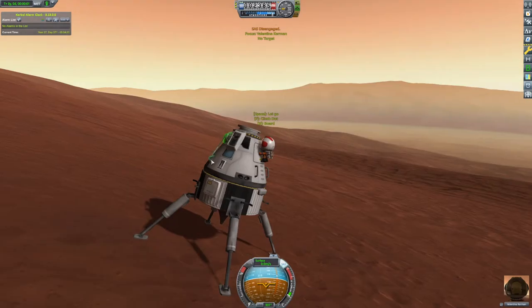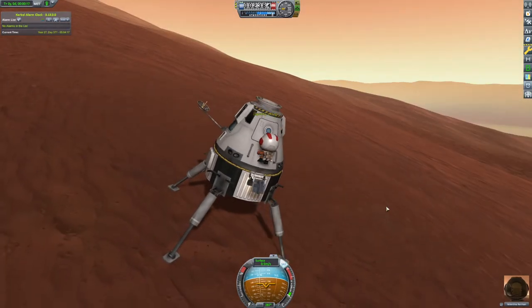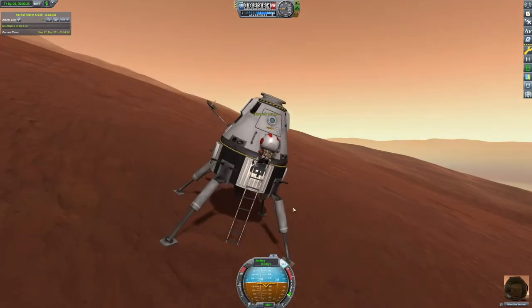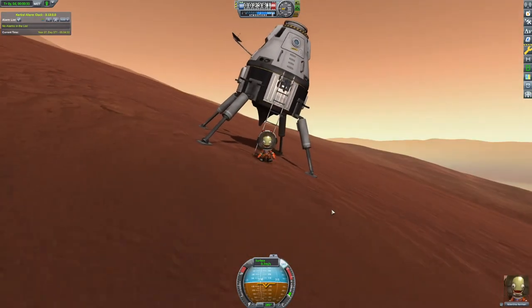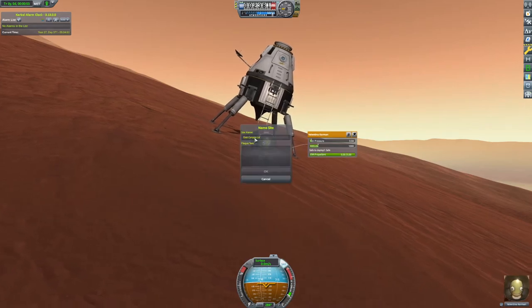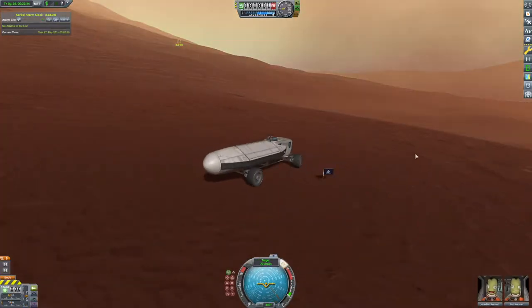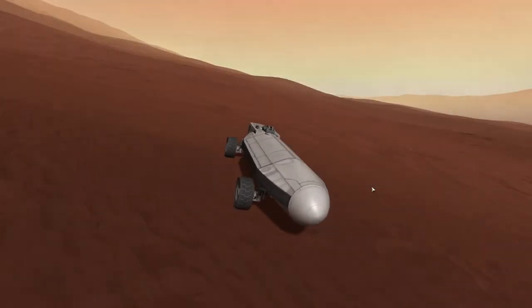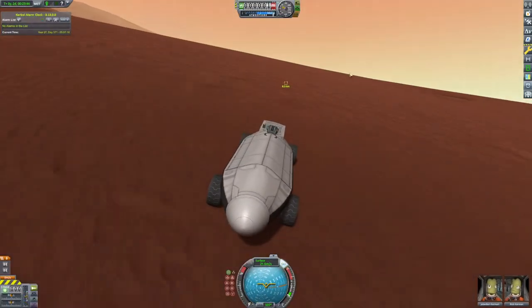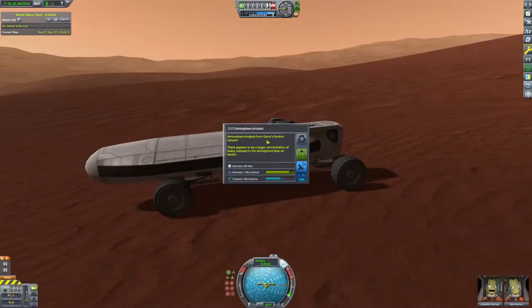We're just going to do a quick puff with that aerospace engine and we're landed. We're only about 12 kilometers away — actually 8 kilometers. So I hopped down and took a surface sample just to see if this happened to be a different biome. It wasn't — it was still the East Canyon. So our Kerbals have 8 kilometers to travel. No problem with the Duna buggy.